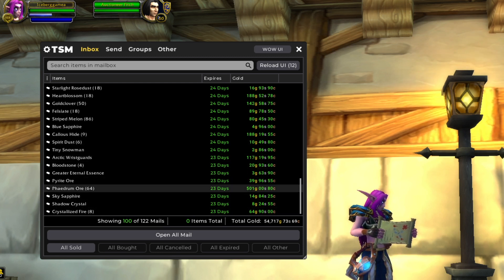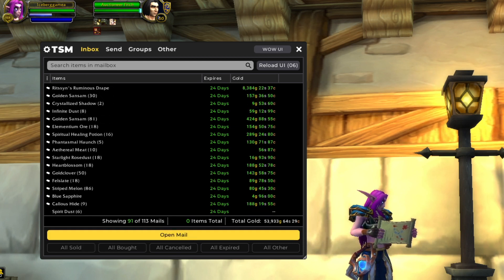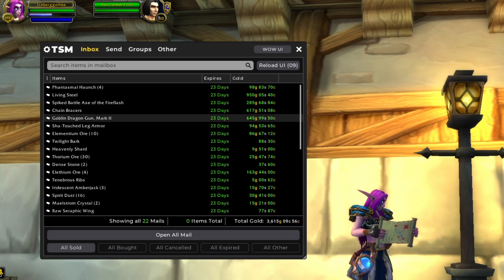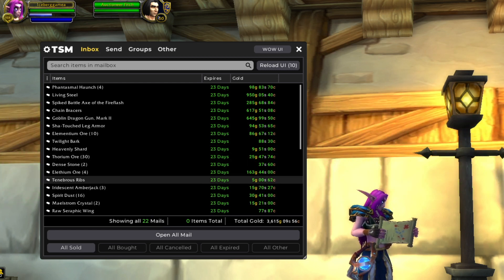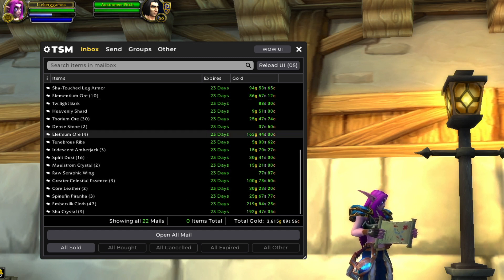We got some Phaedrium Ore from Shadowlands as well. Our remaining 22 auctions are giving us another 3,600 gold. Another Living Steel sale. A couple small Transmog sales. Finally a Goblin Gun sold — that's from leveling up our Pandaria Engineering a couple months ago. More Sha'Touched Leather Leg Armor and some other random materials, including some cooking. Nothing too exciting.